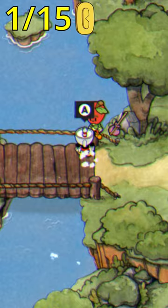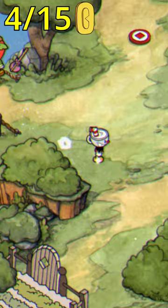Your first coin can be found just at the end of the tutorial on this little block. Two more coins can be found by talking to Mac, who sits on this bridge just outside of Elder Kettle's house where you start the game.